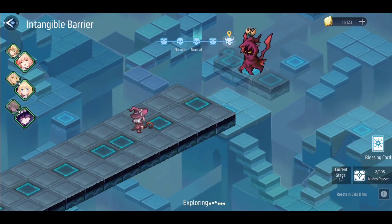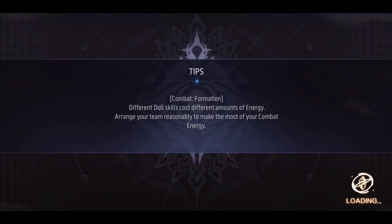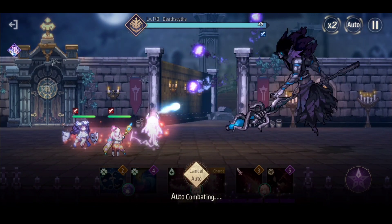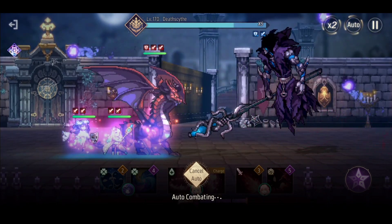This is what a boss stage looks like — it's essentially the last enemy you fight for the stamina that you spent. All you have to do is defeat this boss and then you'll see what happens next.